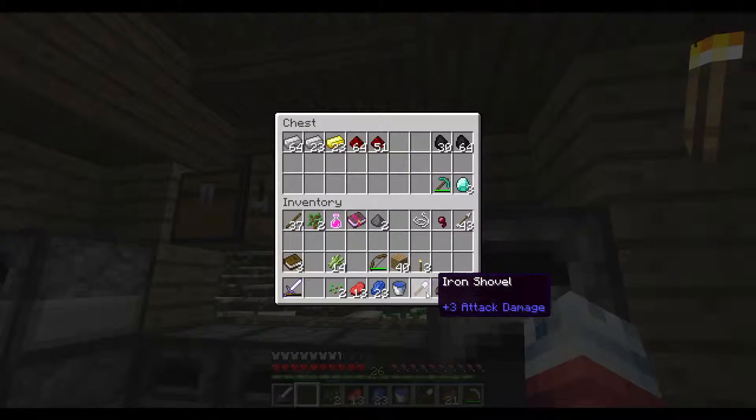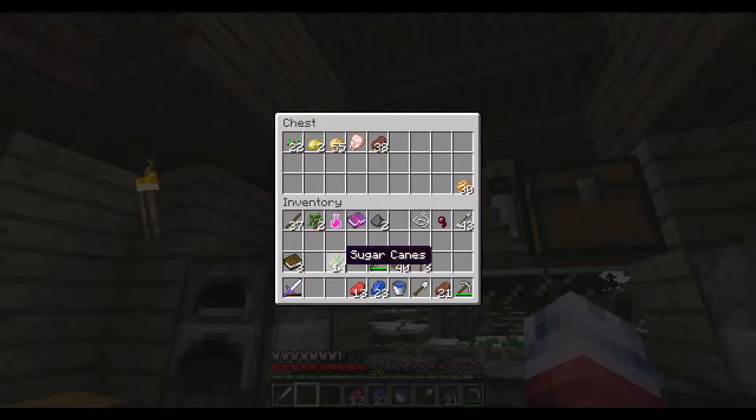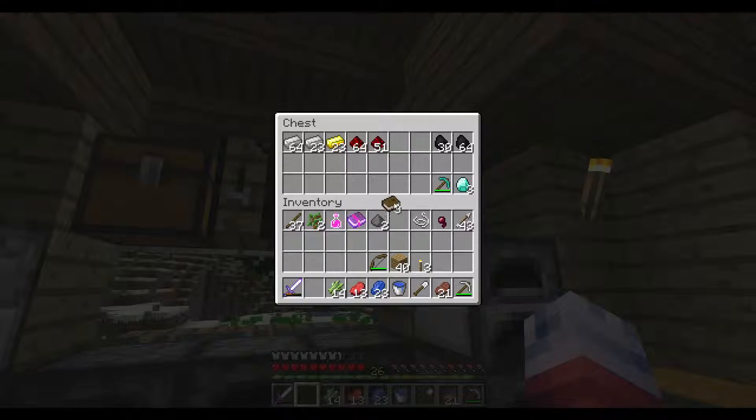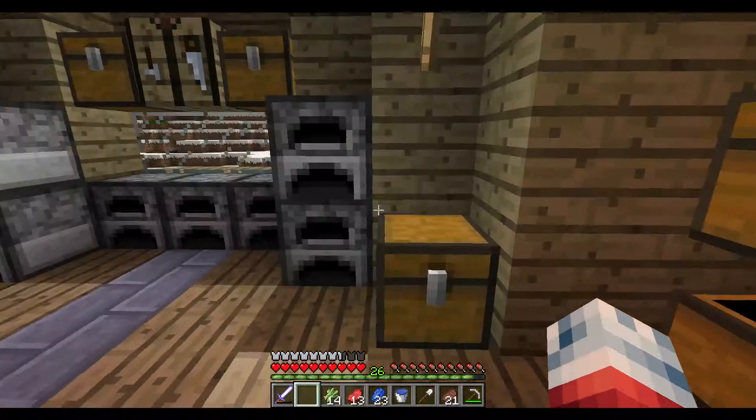Let's put this back. We need to sort out our inventory a little bit. We are going to go plant this again. Let's put books back in here. Then put some stuff over here. I got a potion of healing from a witch - that's cool. Throw that in there, that in there, that in there. Throw the wood in here.